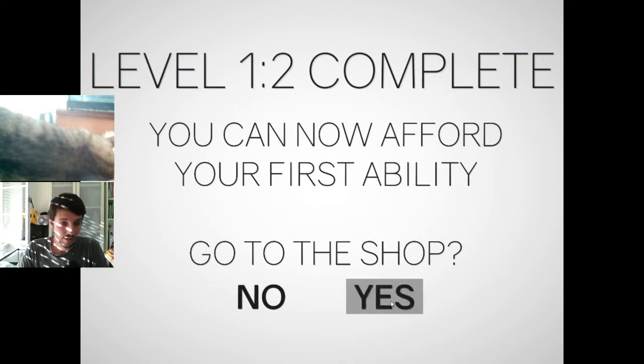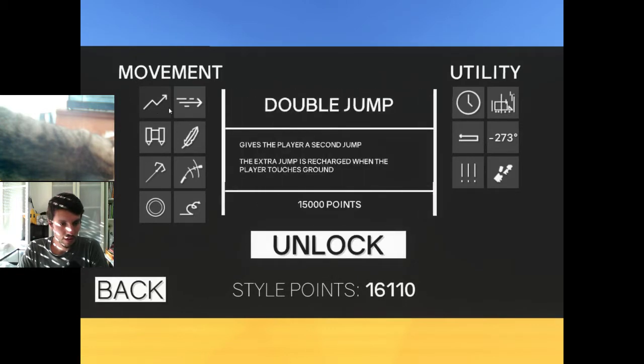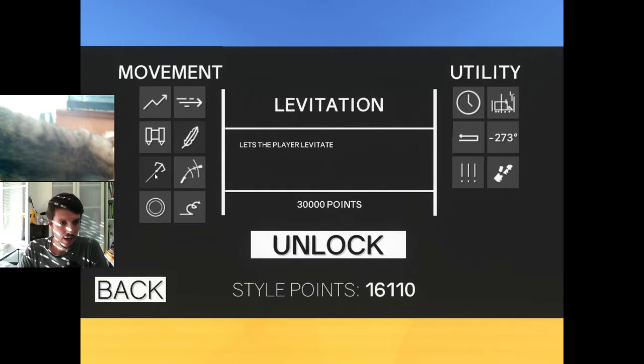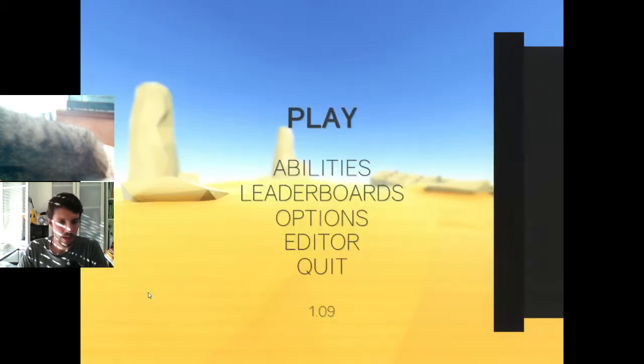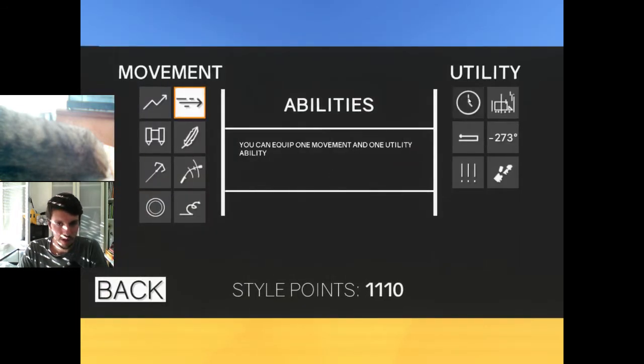I can go to Abilities. I can unlock double jump, air dash with a ghoul, a jetpack — ooh, jetpack looks good — or levitate, but I don't have points for those. Quick dash to close short gaps, okay maybe I'll unlock that. I don't know how that works with the button for it.